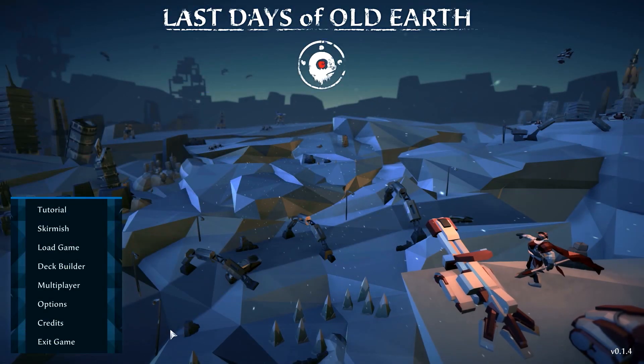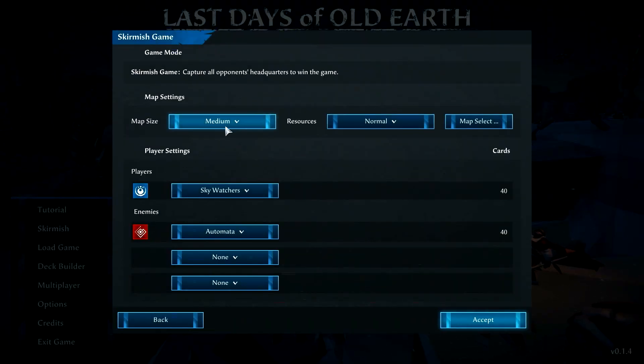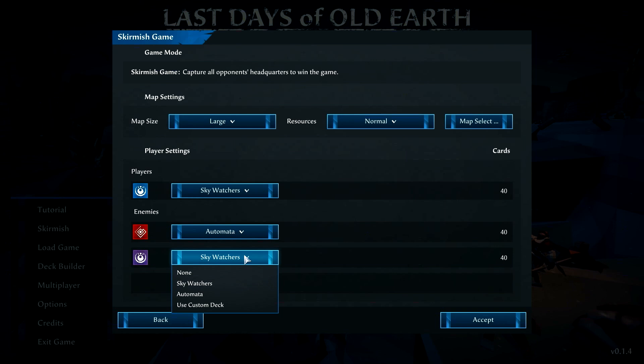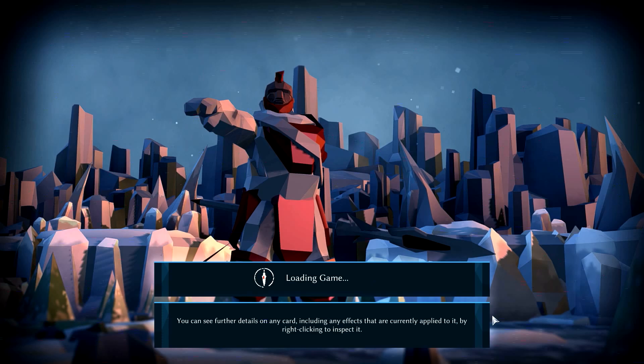Last Days of Old Earth is a deep strategy game set in a cold and bleak far future where you compete against a relentless enemy hellbent on driving you away from the few resources that still remain. In this video I'll guide you through the basics of play within the overworld map.